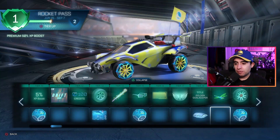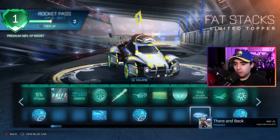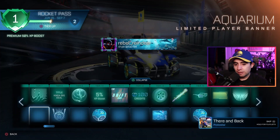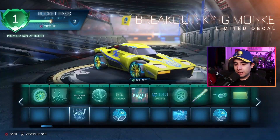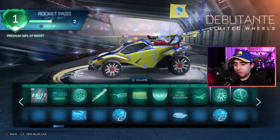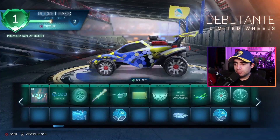Oh wait, I forgot about the free ones - I always forget about those. So yeah, a wallet. That's actually a nice looking player banner for a free one, that looks good. And that's an alright looking decal. We got wheels, nice looking wheels - I like them.